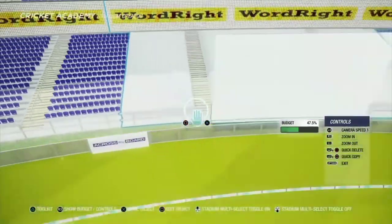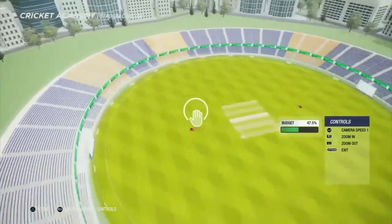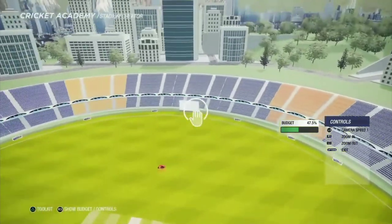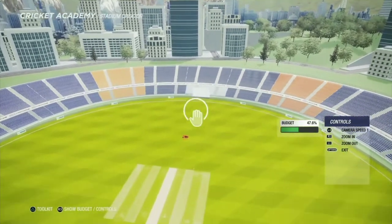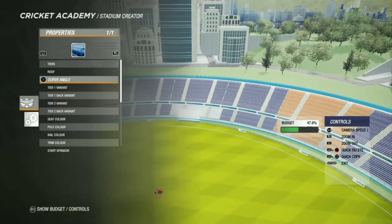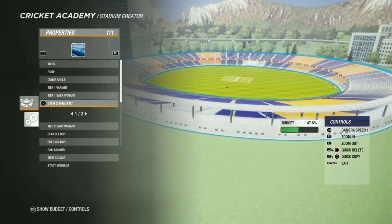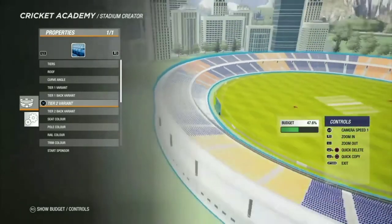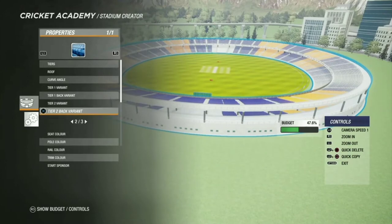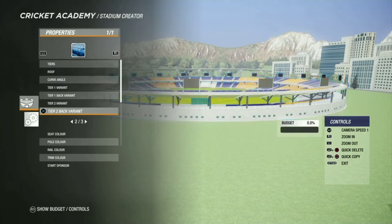Now we'll put airbags on the first tier behind the screens on the other side too. We have a lot more to do — we still have to put lights, roofs, add boards, field markings, and then a bit of customization. Because it was looking a bit whitish and spreading over, I've changed the back wall layout and it's much bigger now.